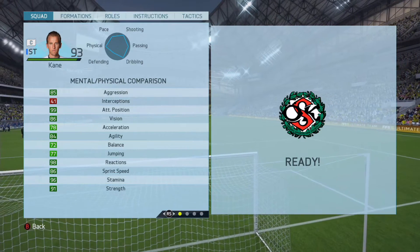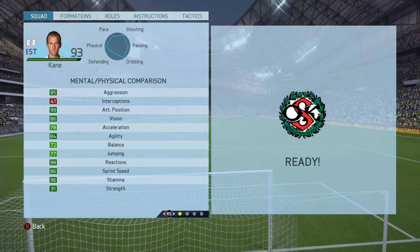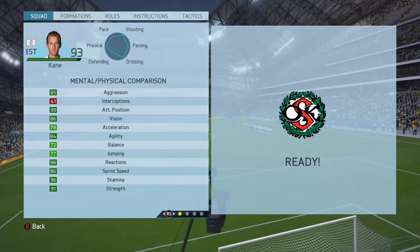Let's move on to his base card stats. He has 83 pace, 95 shooting, 86 passing, 92 dribbling, 55 defending, and 91 physical stats.